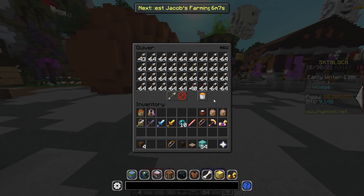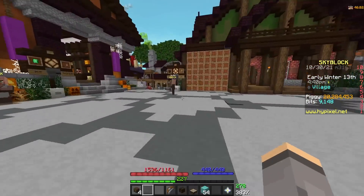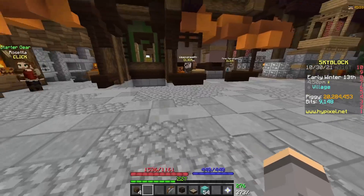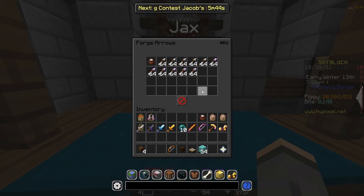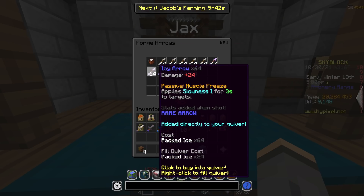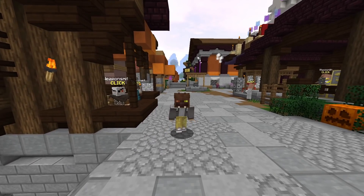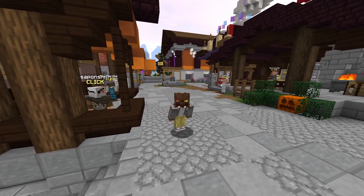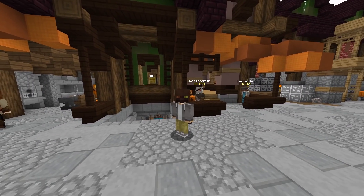The first and arguably the most important thing that you're going to need is Icy Arrows. Unfortunately, there really is only one way to get these arrows, and I'm fairly sure that you can't even trade them anymore. You're going to have to go down to the new Weaponsmith's area and talk to Jax. If you have already completed all of Jax's quests, all you're going to need to do is give Jax 64 packed ice. Getting packed ice is super simple — you can just go over to the builder and buy yourself some packed ice from there. Buying it on Bazaar right now may be expensive because people are going to be trying to buy it for this quest.